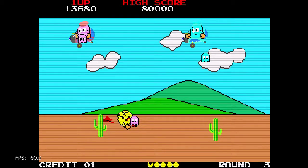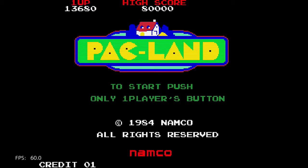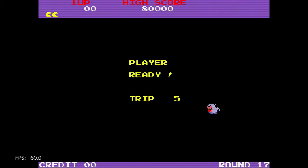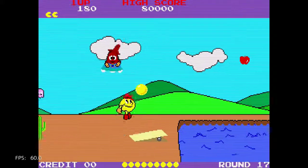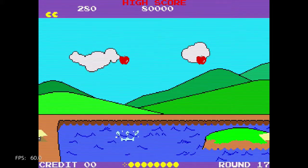I wonder what those ghosts are dropping — is that their kids or something and they're just dropping them to get Pac-Man? I'll try the hard one now, let's see how different or harder it is. There's a cactus and they really drop a lot of ghosts there.